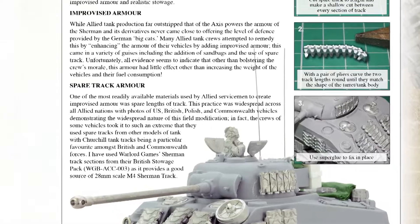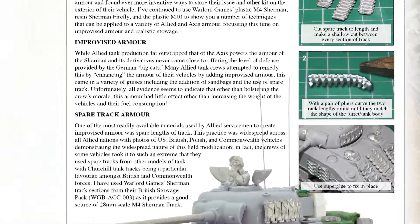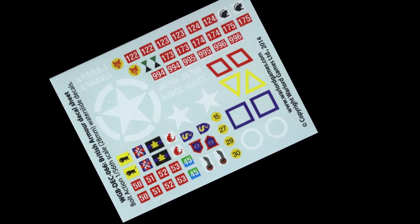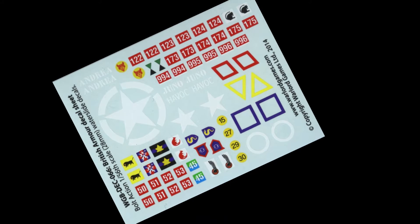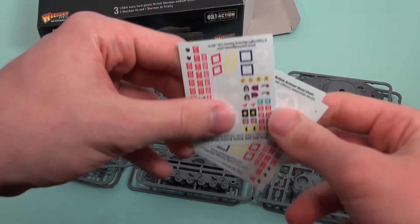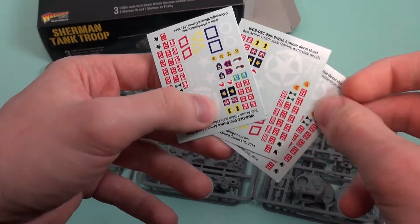You could also check out Captain Kitbash's article in Wargames Illustrated each month for more ideas. Sheets of decals are also provided in the box set, allowing you to add divisional and unit markings, names and numbers, and the standard Allied aircraft recognition symbol of the White Star, used from D-Day onwards.